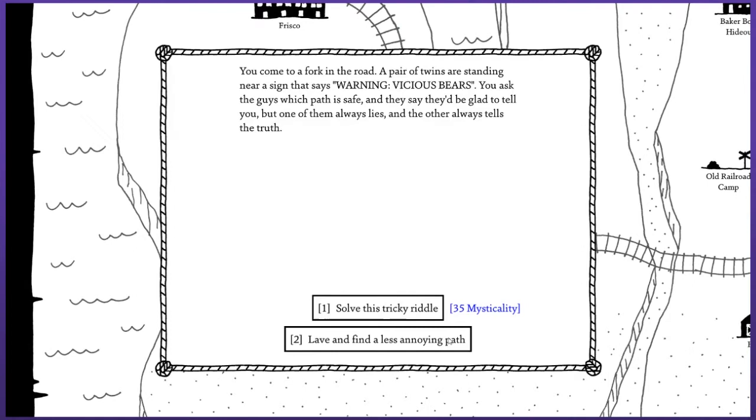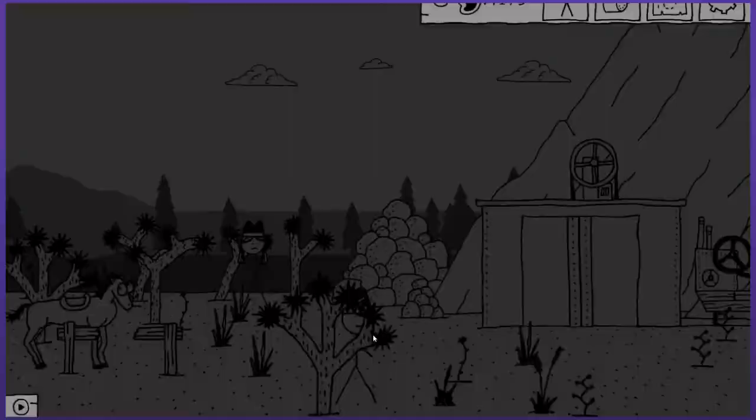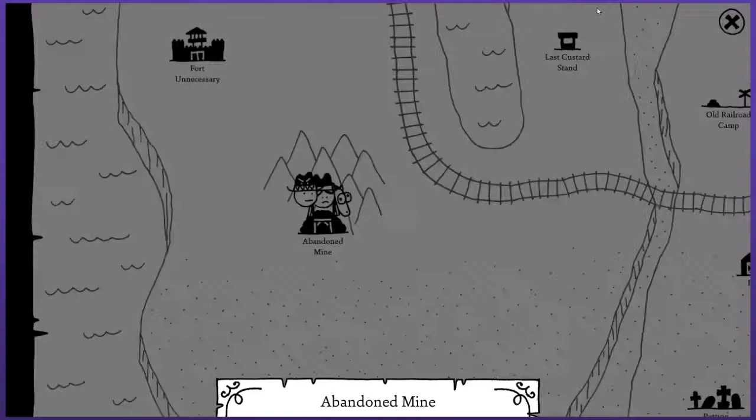You come to a fork in the road. A pair of twins are standing near a sign that says 'Warning: vicious bears.' You ask which path is safe and they say they'd be glad to tell you, but one of them always lies and the other always tells the truth. Well, just solve the tricky riddle — how about that? You suggest kicking both men repeatedly in the junk until they agree which is the correct path, and they both point to the left. That took mysticality to just boot these guys in the nuts repeatedly. So mystical — they never saw it coming.